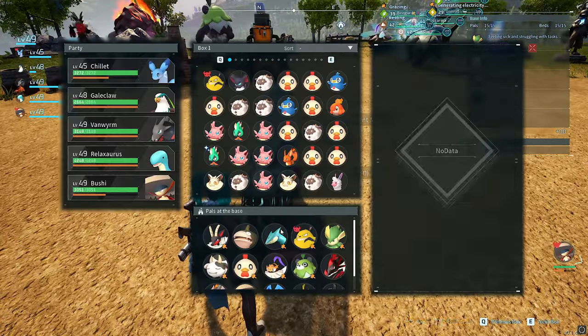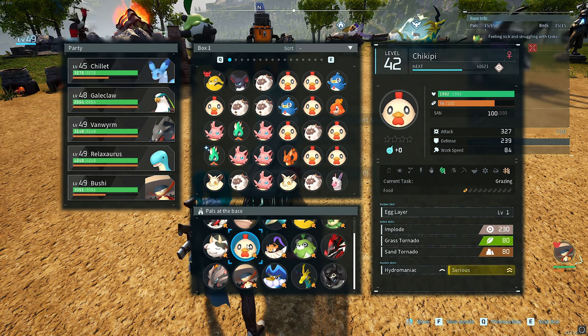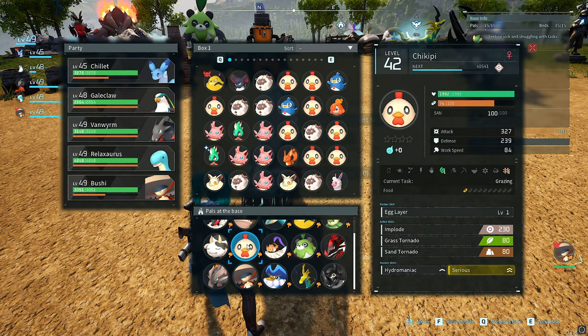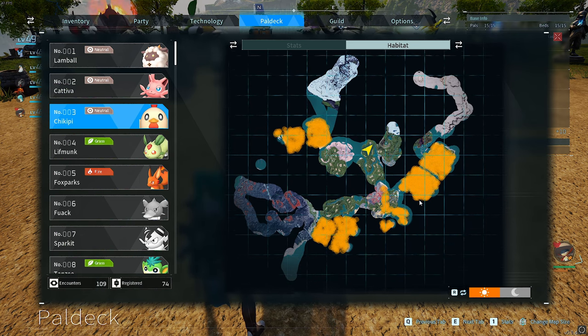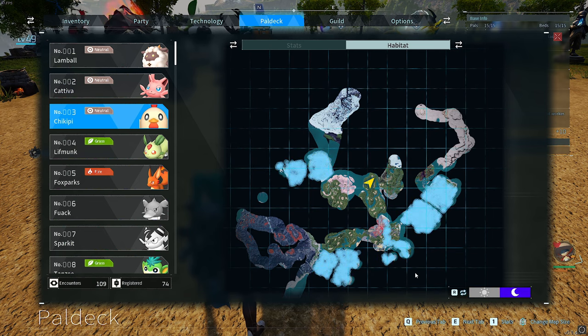First of all you need to catch all three pals. The chicken — every single player who has ever played Pal World will have one because they literally spawn in at any of the starting areas. You spawn in right here and look at all of this area, all on the right, all on the left, up there and in there. They also spawn at night.